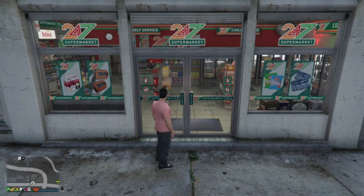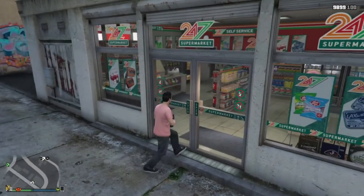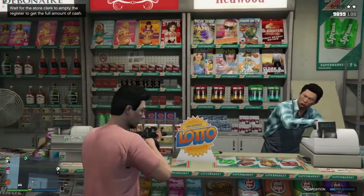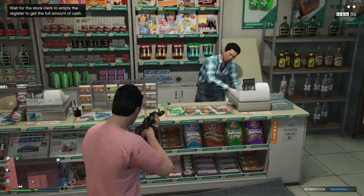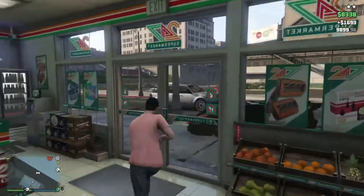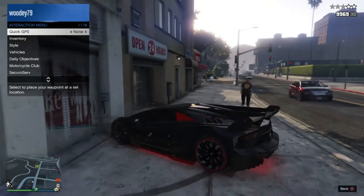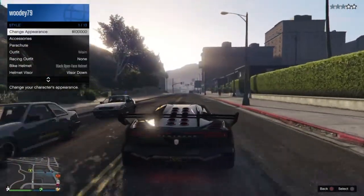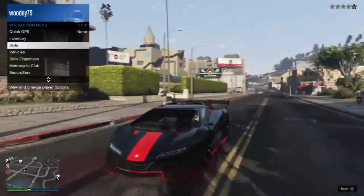...it is how to reduce your wanted level if you're going into a store and robbing it. So let's say you get a gun out, go into the store, start robbing it, and you're trying to get the guy to give you some cash. You wait for him to give you some cash, get all the money, get back in your car. Once you get into your car you can pull up your interaction menu, start driving, and then go over to Style, Accessories, and equip a mask. When you equip a mask, look — my wanted level went down to one star.